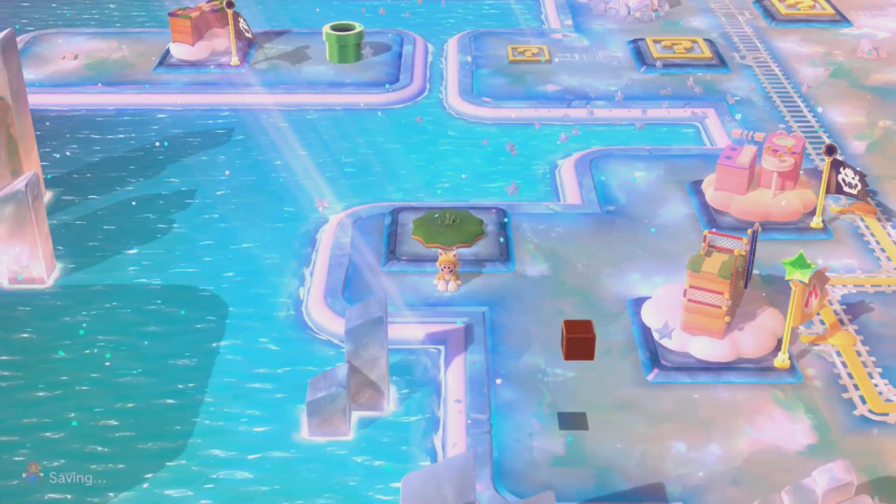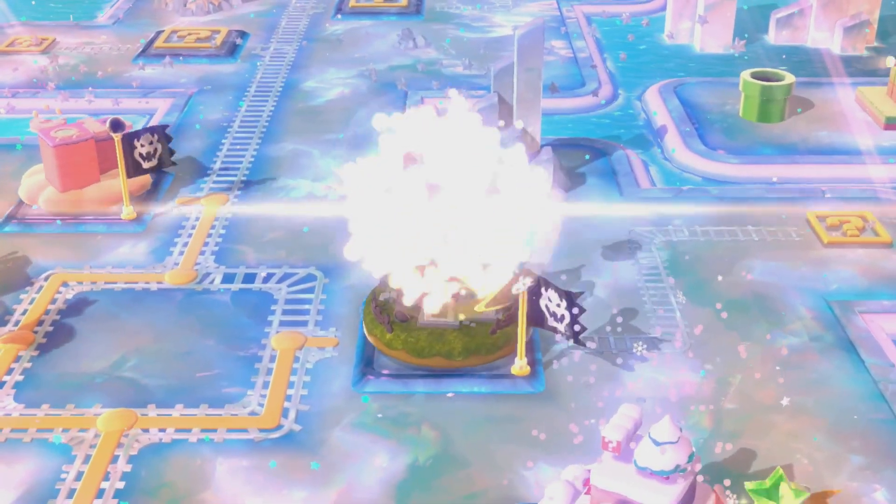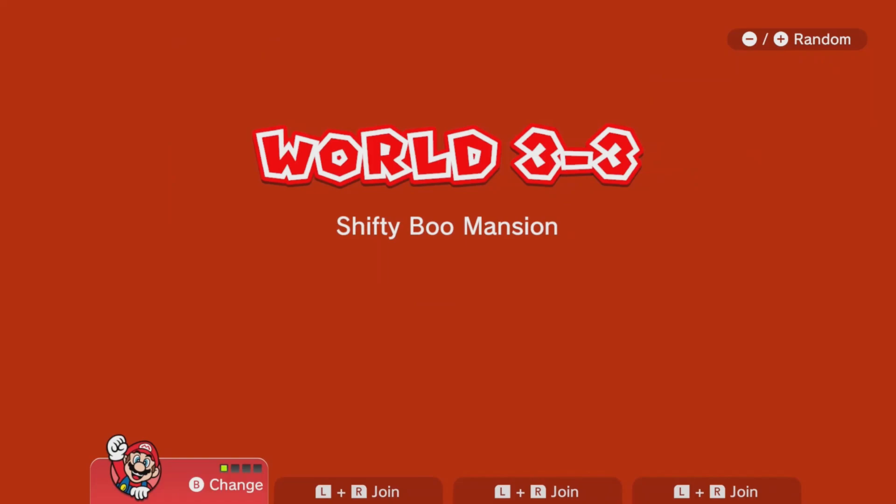Now we're going to move on to 3-3 - it's basically just 3-3, that's a ghost house, but they didn't want to call it a ghost house so they called it a normal level. It's fine, if they want to do that they can. Shifty Boo Mansion.